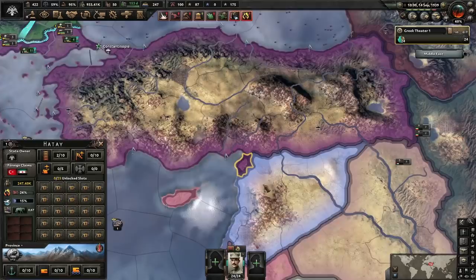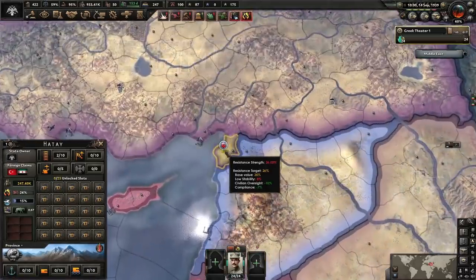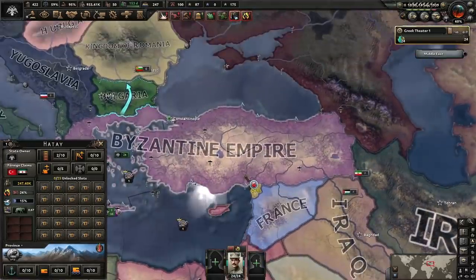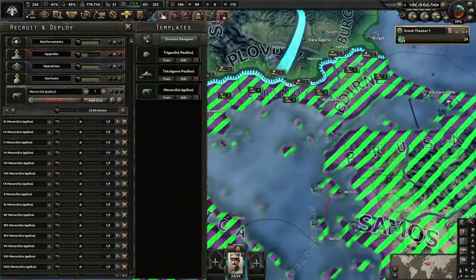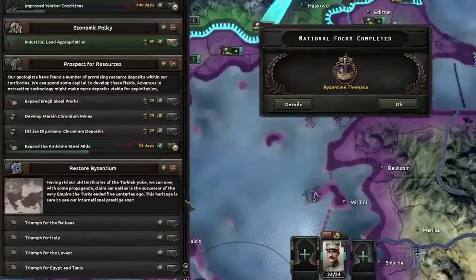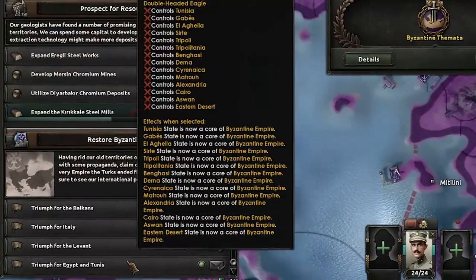Byzantine themata — what's this? Paradox forgot to give them a core on this area of Turkey. Now we can do triumphs over the Balkans, Italy, Levant, Egypt, and Tunis to gain free cores. Time to train 24 horses, then convert them to the artillery divisions.